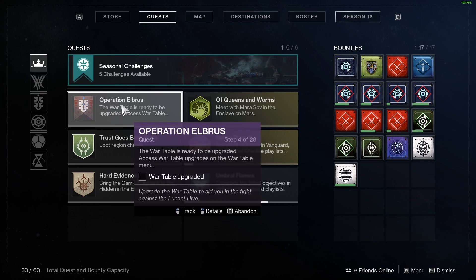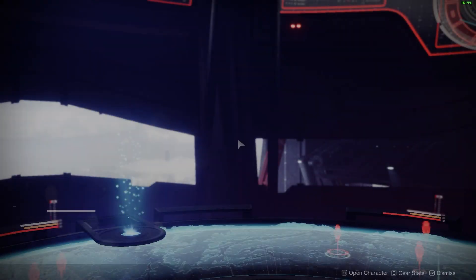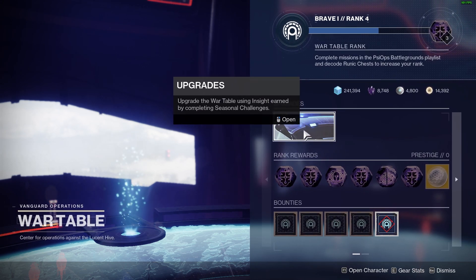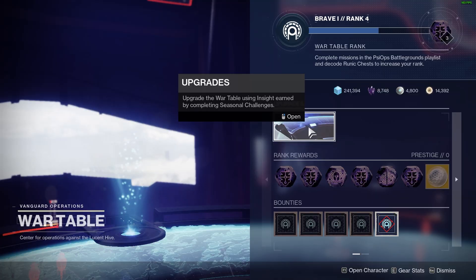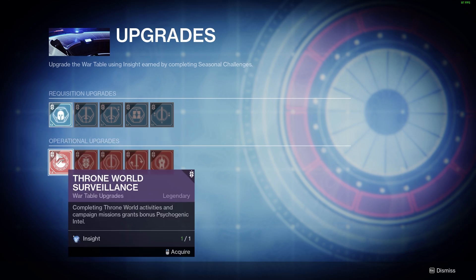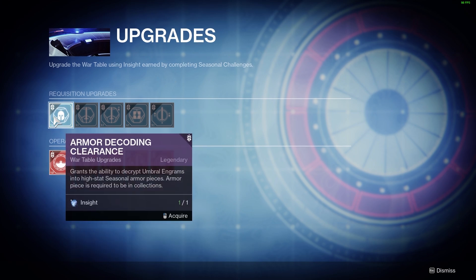Now let's head to the Helm and go to the war table to upgrade it. We're about to interact with the war table, so we'll open up the upgrade section. In the upgrade section it looks like we get to choose between two options.